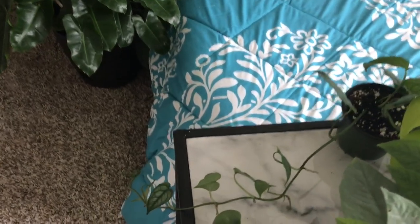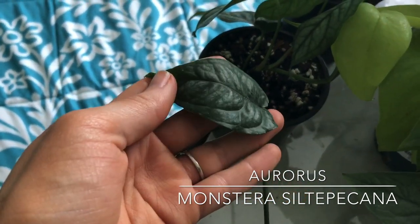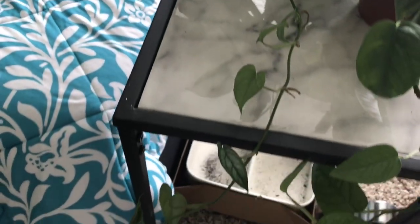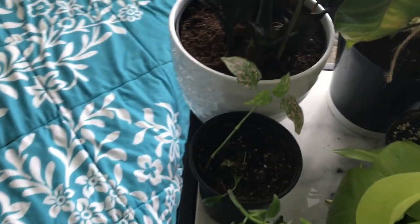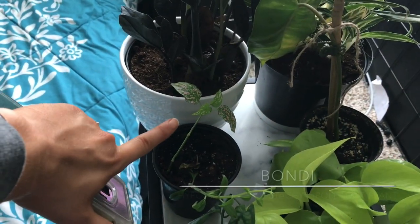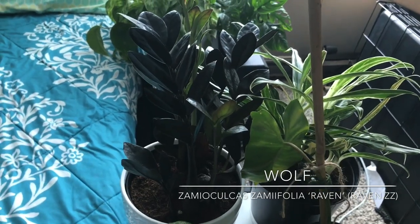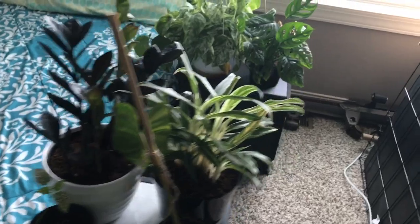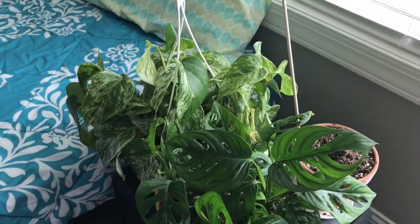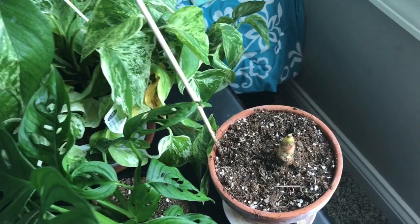Coming around to this side, we have Aurorus — a Scindapsus Siltepicana. I'm just in love with these leaves and it does trail off the front here. So beautiful. Over here I have Malaga and Bondi — together I call these my little fairy plants. This is Wolf, because I called him my lone wolf since he was sitting in the office for a while. Back here near this south-facing window, one of these used to be an alocasia fried egg. I obviously did not know its care needs, so I'm wondering if the stump will grow back — we'll have to see.